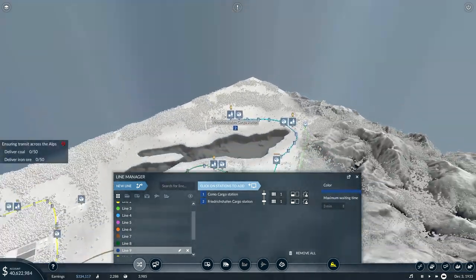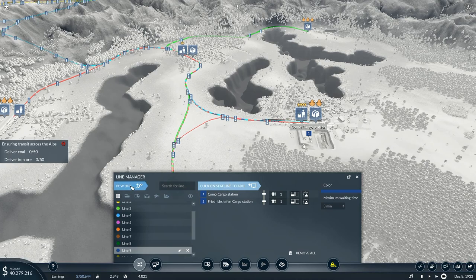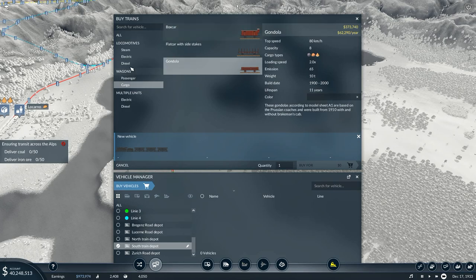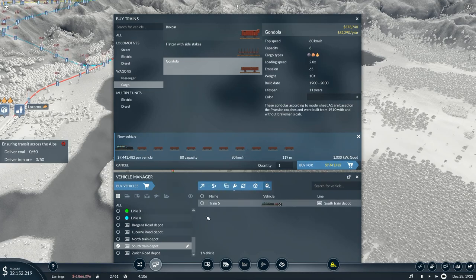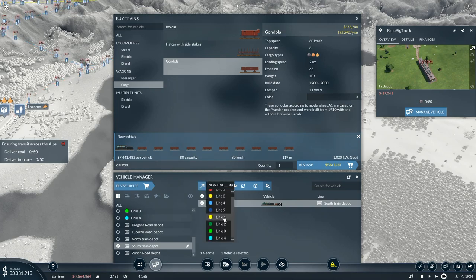I just want to go between those two — it's a long track to run. Possibly we'd want to run this with two trains, but I don't think we need to because we can just have a big train — that seems to be the key. So I'll go to the south train depot and buy a vehicle. Not the boxcar — I want the gondola, with the steam locomotive. I'll go with cargo wagons — the gondola, for iron ore and coal: one, two, three, four, five, six, seven, eight, nine, ten. That will allow me to run 80 of the item. This train needs a name — you are Papa Big Truck. And you are going to go onto line nine.